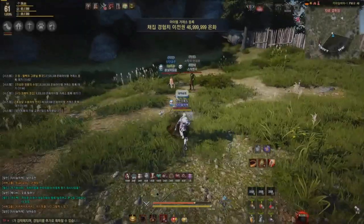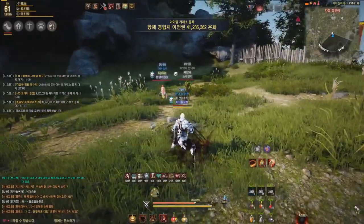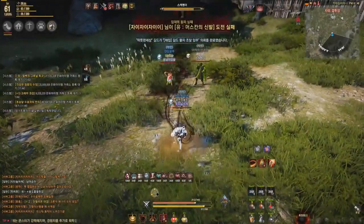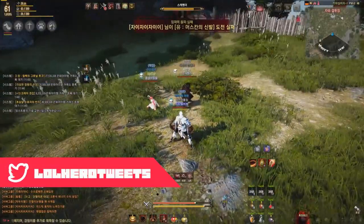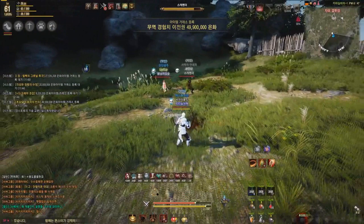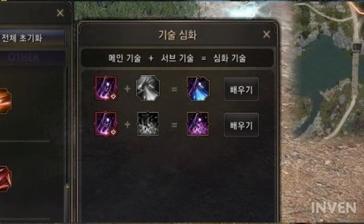Hello YouTube, my name is Hiro and today we are going to be discussing Rabbim's Enlightenment, or just Enlightenment for short. Enlightenment is what has been known as the second awakening up until now. Enlightenment is pretty much what allows you to combine two abilities together in order to make a stronger ability, in most scenarios, or a more useful utility-wise ability.